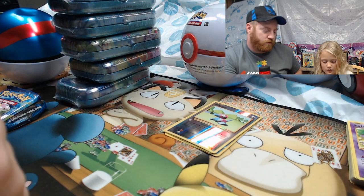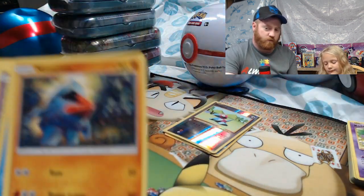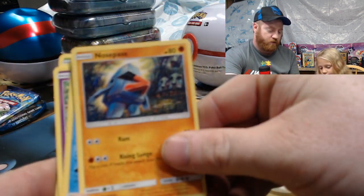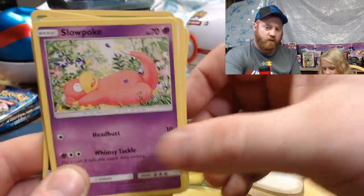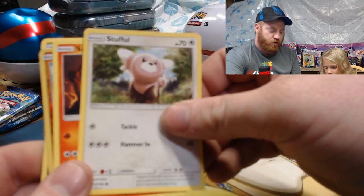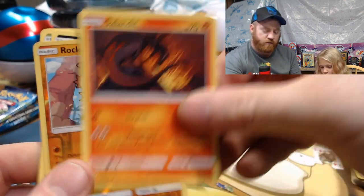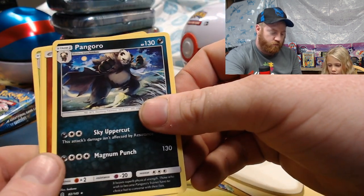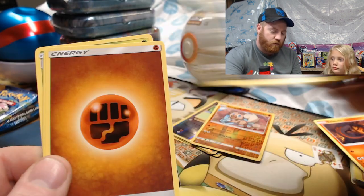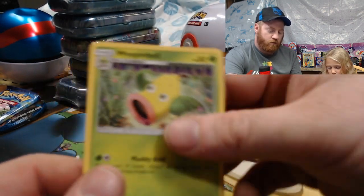Riley opens her Guardians Rising pack carefully. She got: Nosepass, Wishiwashi, Slowpoke, Stufful, Salandit, reverse holo Rockruff, Pangoro — that's like a panda — Fighting Energy, Enhanced Hammer, Adrenaline Orb, and a Weezing Bell.